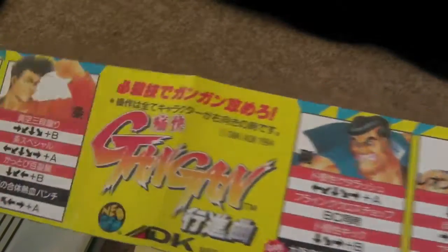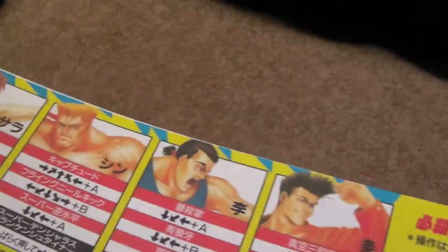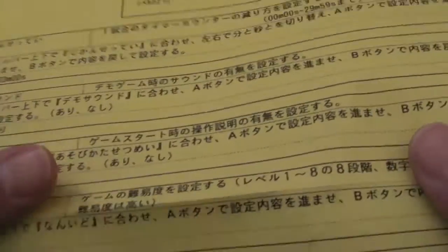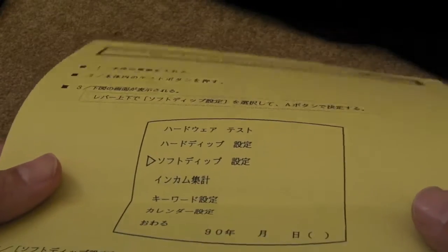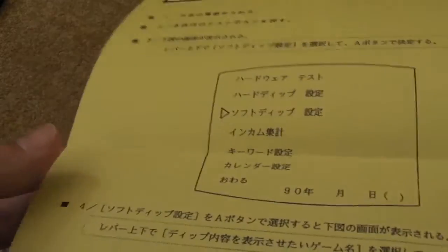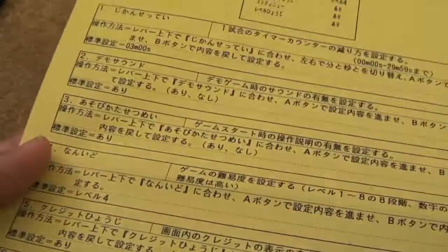It also came with one of these that you stick on your cabinet — it shows the different characters and all their special moves, which is pretty cool. There are probably some moves in there I'm not familiar with. And the final thing it came with was the dip switch sheet — all in Japanese unfortunately, but still cool to keep with it.